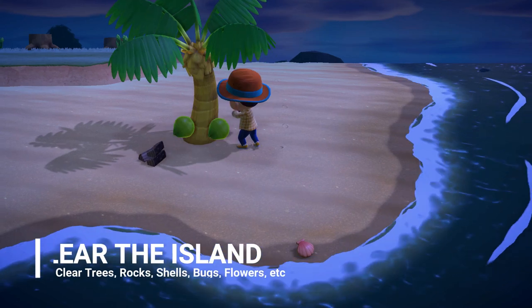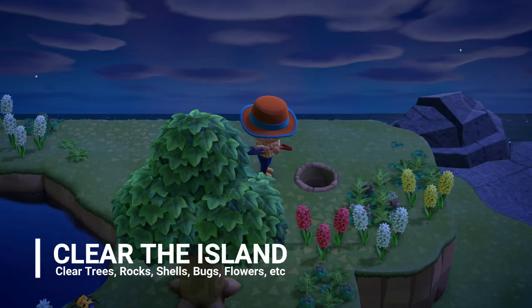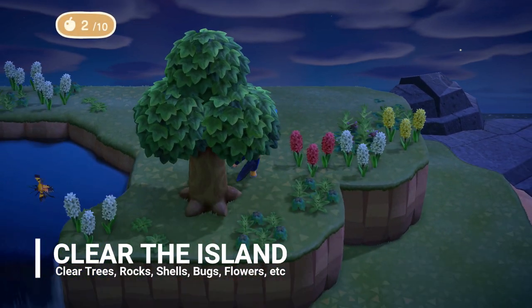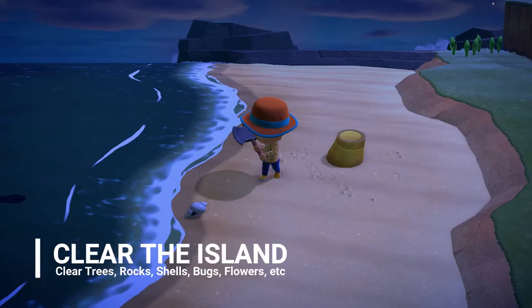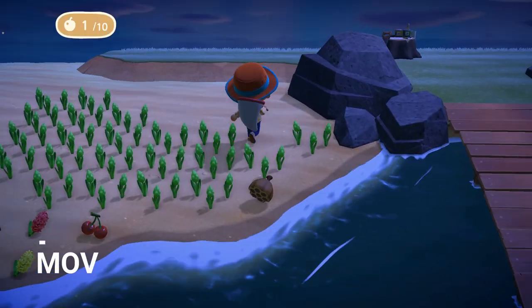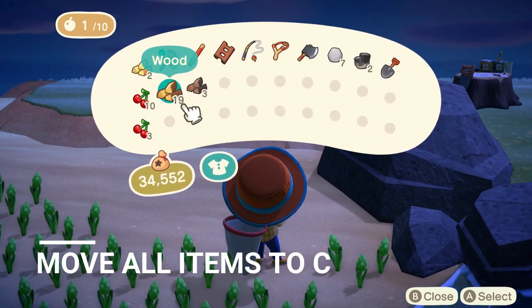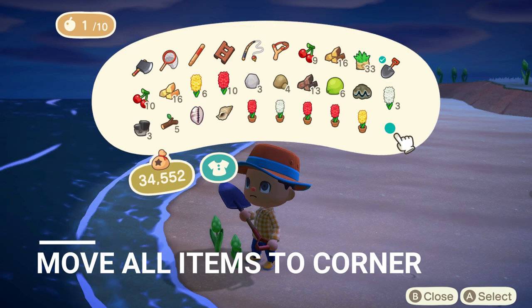Step three: once you've arrived on the island, you're going to start clearing out everything — that means chopping down trees, pulling the weeds, and the flowers. You'll also need to clear out any bugs or anything laying on the ground, such as shells on the beach. I recommend gathering everything and moving it to one of the corners of the island.